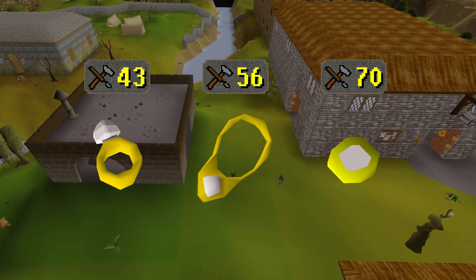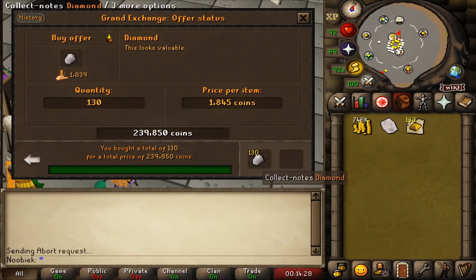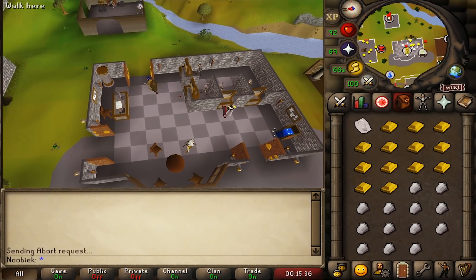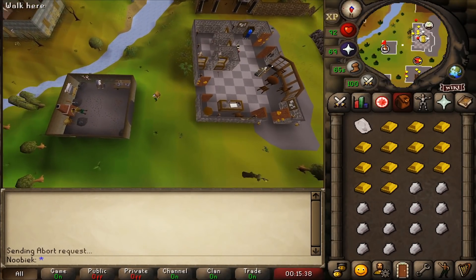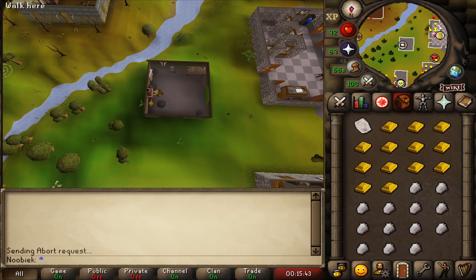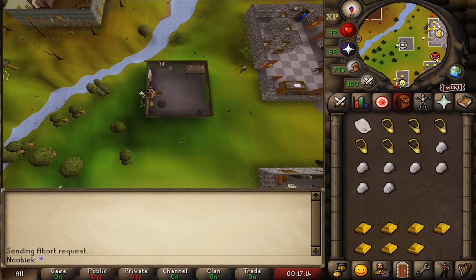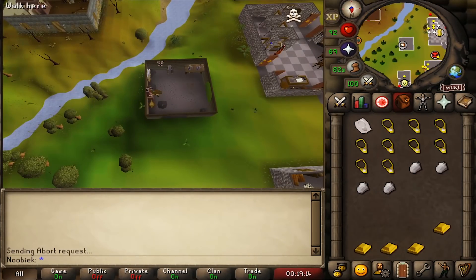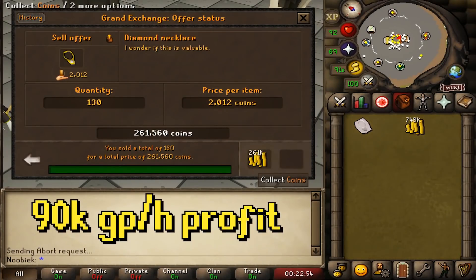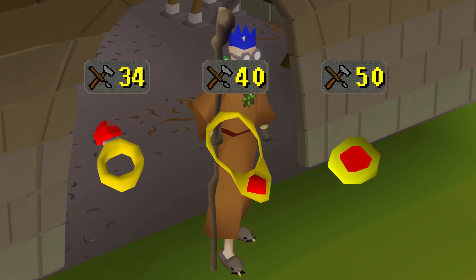Diamond jewelry requires 43 Crafting for a ring, 56 for a necklace, and 70 for an amulet. Each piece needs a gold bar and one diamond — withdraw 13 of each and keep the mold in your inventory. Gems can be expensive so you'll need some capital, but you can resell the jewelry to buy more supplies. Making diamond necklaces, you can produce over 1,100 per hour, yielding 100,000 Crafting XP and 90k GP profit per hour.